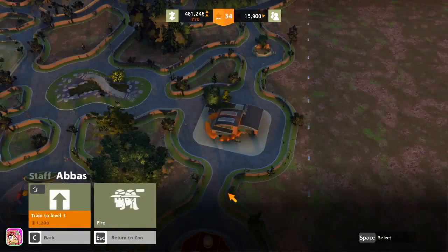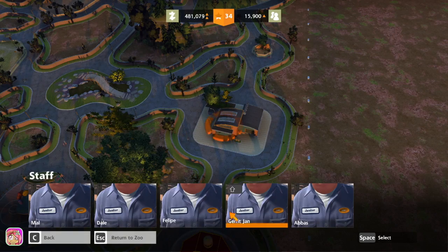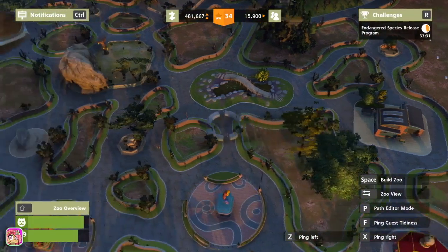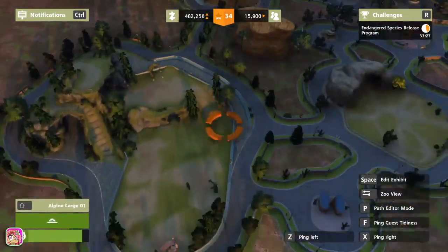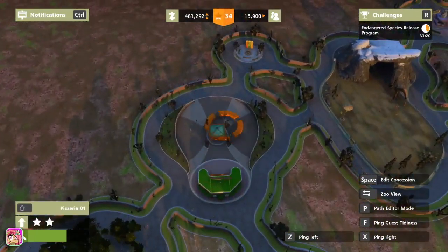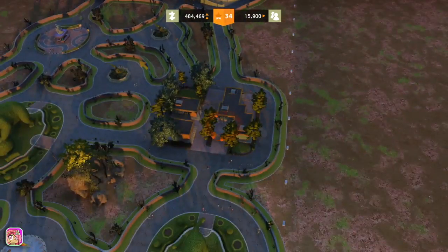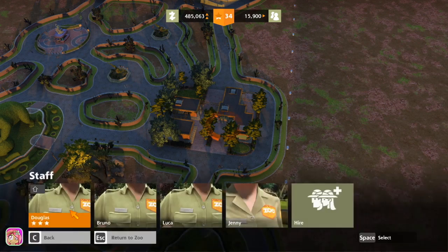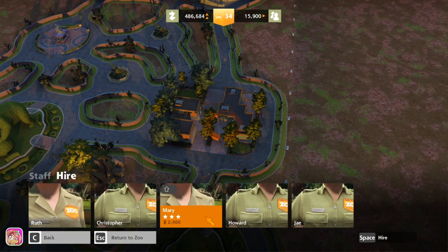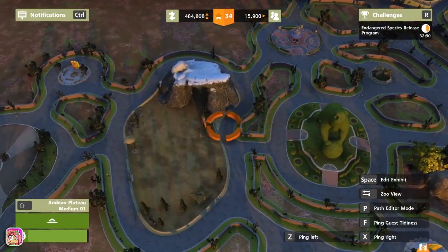We'll go ahead and hire that one and upgrade to level three — all of these should be three, yes. Let's go where we put our breeding facility. What's a zookeeper? Let's go ahead and actually hire — let me make sure all these are three. Then let's go ahead and hire one more just to get them all taken care of. I don't know where our breeding place is.